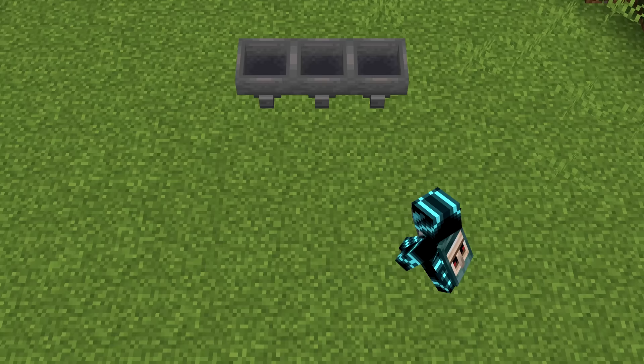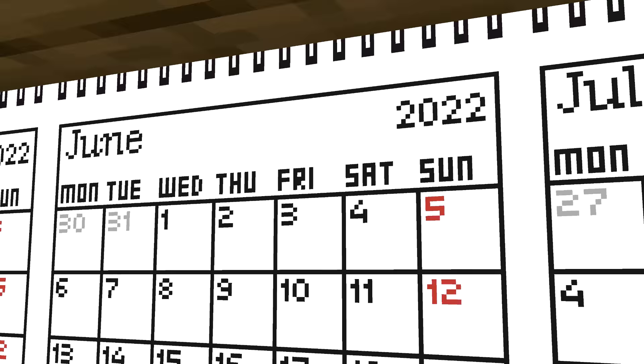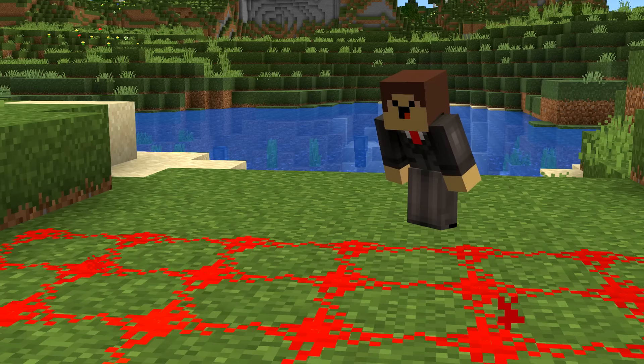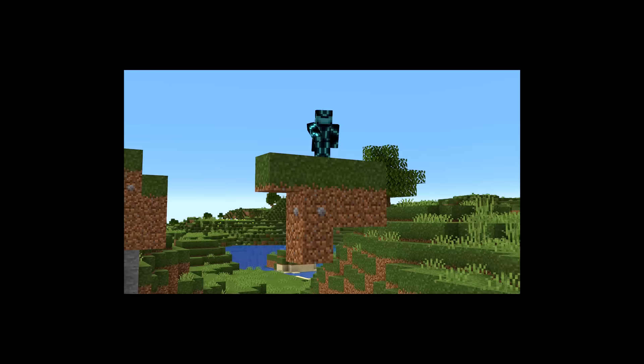You can actually use dispensers to place wither skulls, given that there's a valid shape of soul sand to place them on. All you need to do is trigger the dispensers as fast as possible and make a piston setup that delivers the soul sand you place. Now, if you're overly concerned about server lag, you should look away, because it will probably hurt you on the inside.